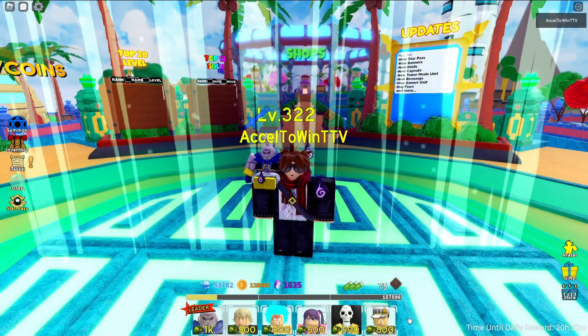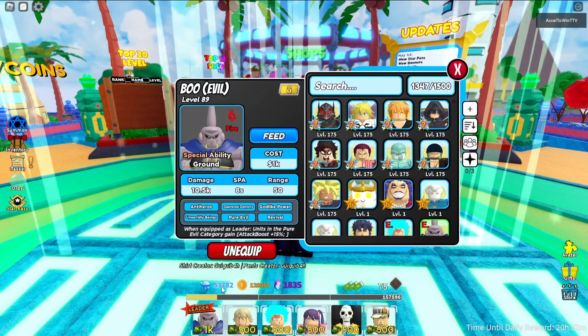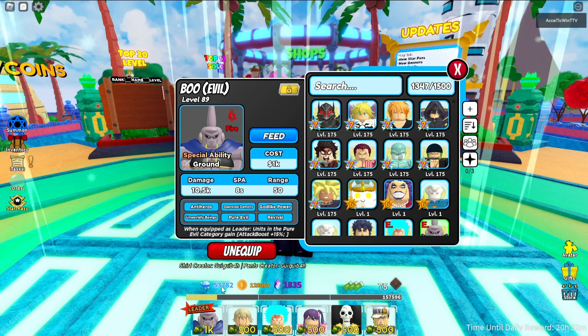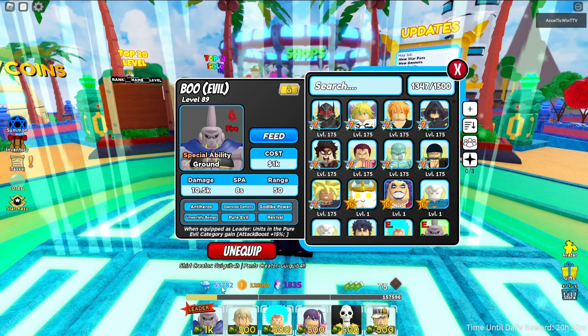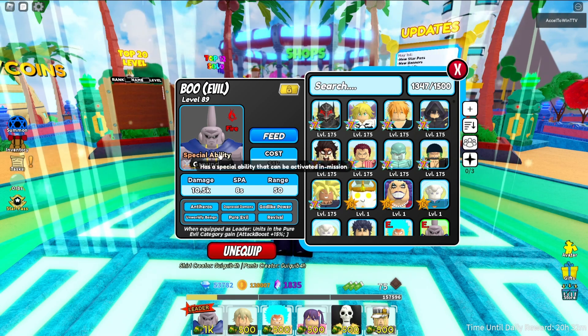What's up guys, today we'll be showcasing Boo Evo. My Boo Evo is level 81. Boo is a fire type and has a special ability which allows it to be activated in the mission.